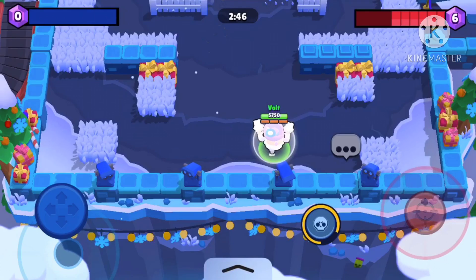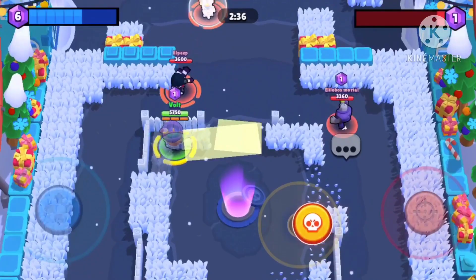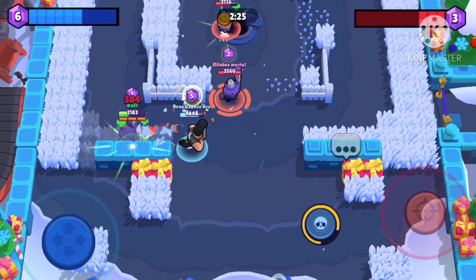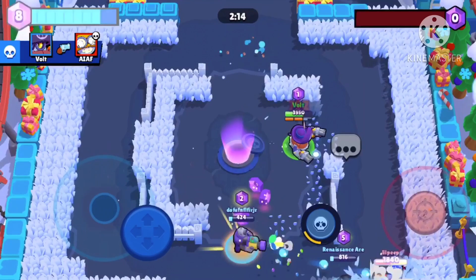I'm not flanking here because there's no real point at this stage. Edgar sees me through that wall, so I'm going to roll away. I barely survived there — we're in a tough spot. We do have more gems than them but our Bull could easily go down. I'm going to go up this lane, roll over, and help kill that Carl. We need to kill this Edgar.